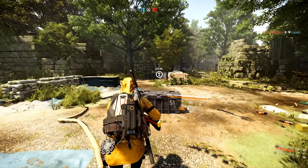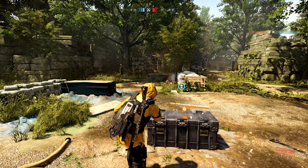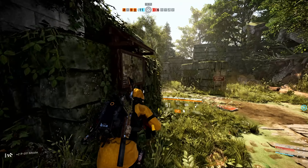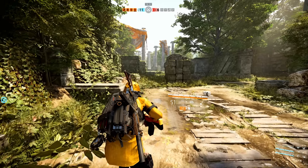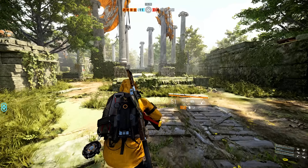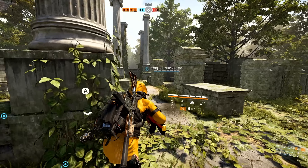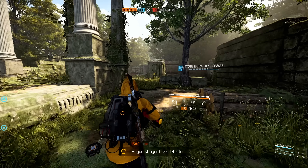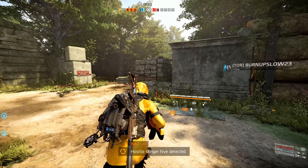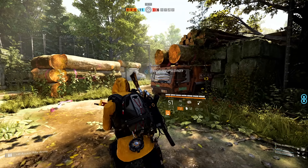Special ammo incoming. The specialization supply drop was claimed by an ally. We're up by five, keep it going. Enemy had shock traps — they got one of my teammates with the shock three times back to back. Teammates are getting hit hard by shock.